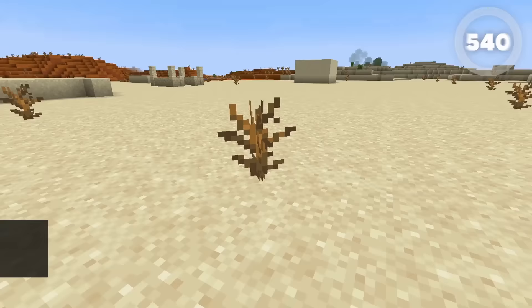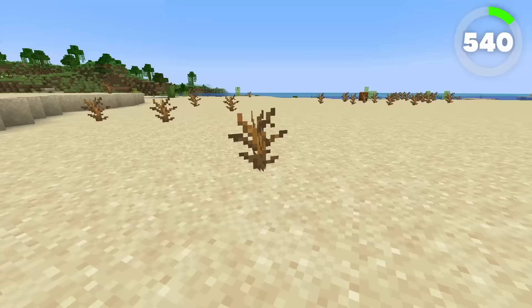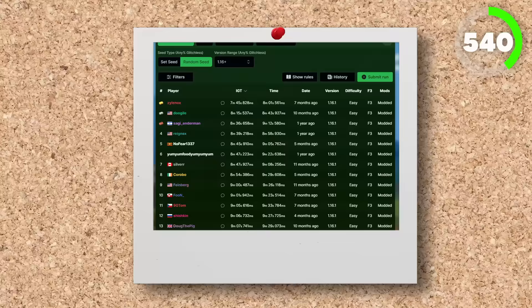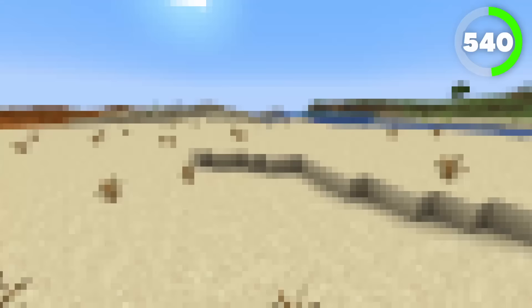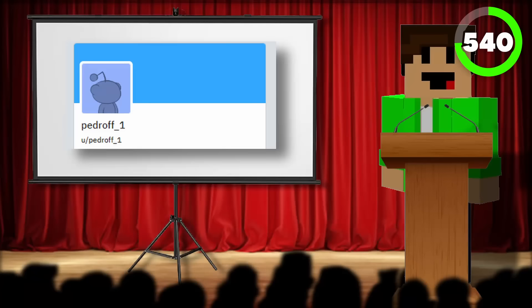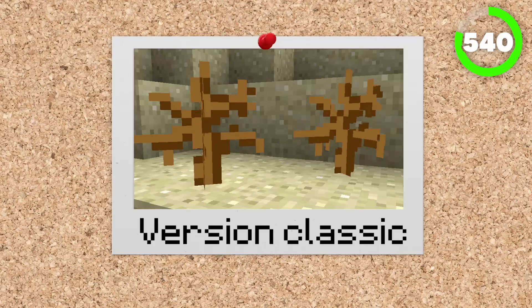Number 540 is the dead bush. Aesthetically, a great block to use in the desert if you have any desert builds. And also, this block actually drops sticks, which is very, very handy for speedrunners. Fun fact: dead bush's dropping sticks is based on a suggestion by Reddit user pedroff1. This is also another classic block from Java edition beta added in 1.6.